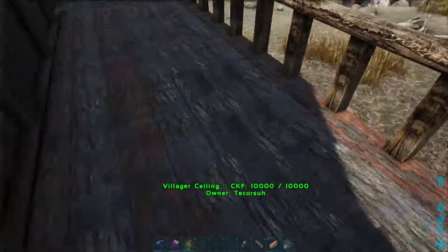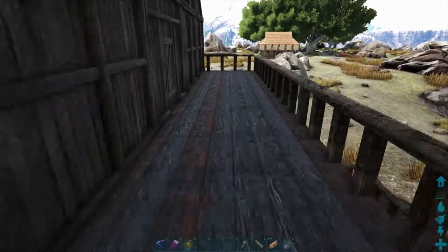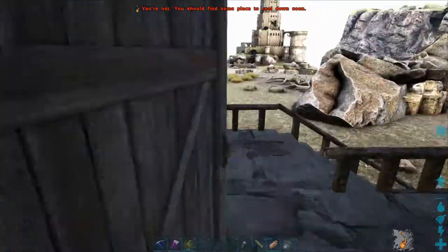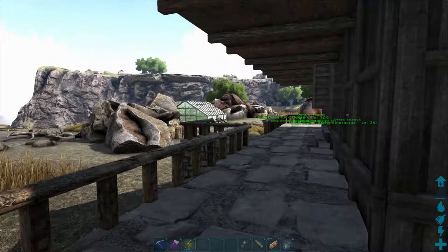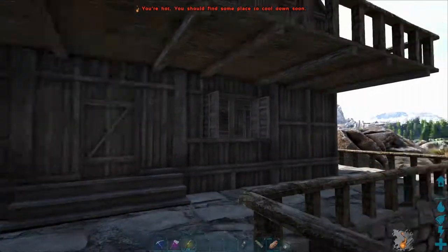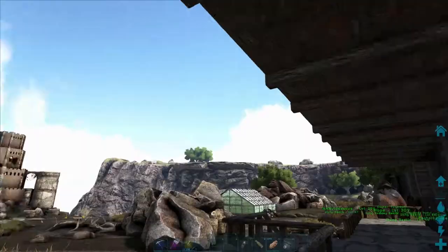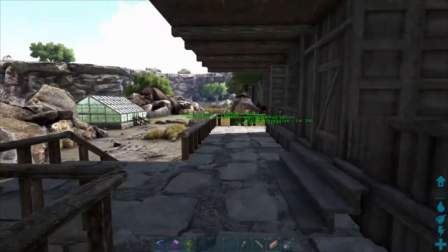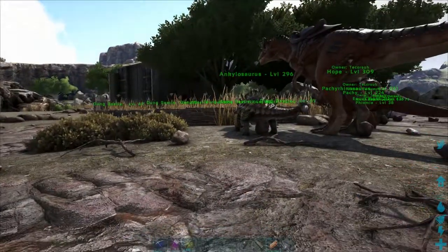And I've got a nice little balcony out the front. But the one thing I still haven't got is good pillars. Most of the pillars I tried to use snap to the center and not the edge. If I could find any pillar that could snap to an edge or corner, I would use it in a heartbeat, but I just simply can't find them.